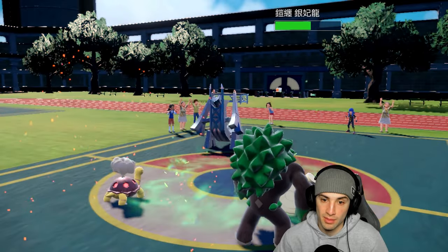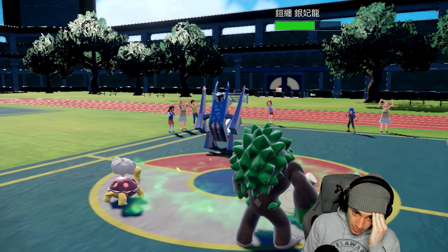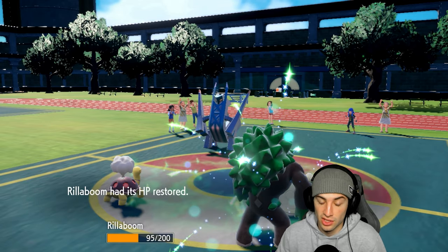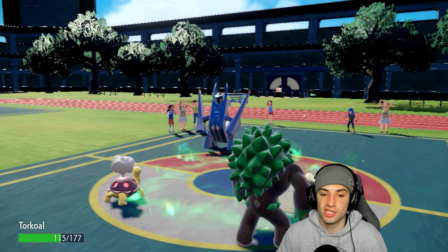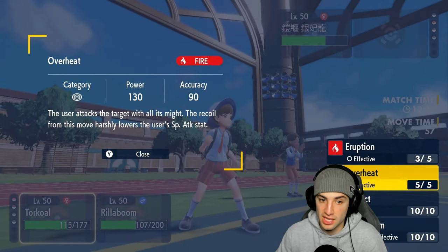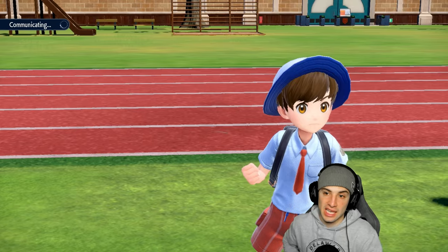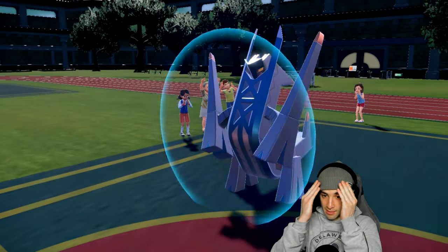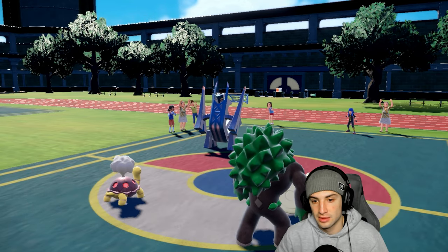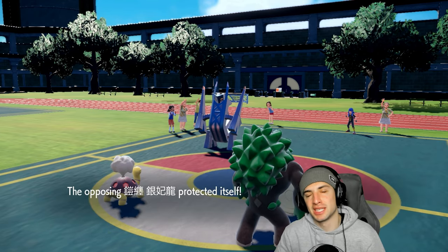An Overheat might be able to finish off Archaludon — it gets back a ton of HP though. Overheat looks plentiful in damage. The Grassy Terrain is about to end — I think they're just going to protect. We go for Overheat anyway and Wood Hammer trying to do as much damage as possible. They end up protecting and Body Press probably KOs us. I wish I had a redirection move here. Body Press coming — is it game set match?